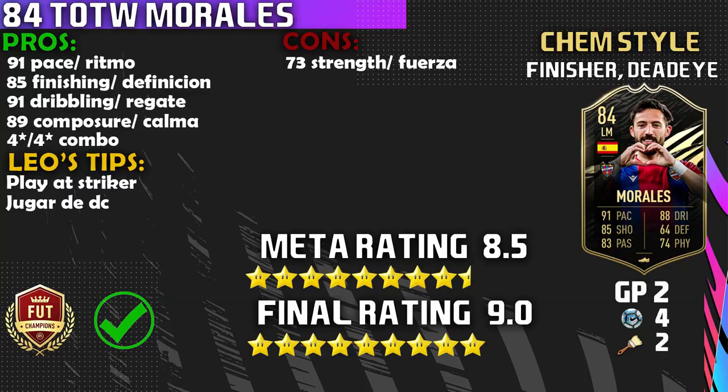Jose Morales does not disappoint, just like his 82-rated Team of the Week — this 84-rated card is broken. What a fantastic option you have in the Liga Santander. Let's go straight into the pros. Number one is going to be that 91 pace — he is rapid, and honestly he feels even faster. The agility is not ideal, but something about this card just makes him feel faster, maybe it's the body type or height. The second pro: 85 finishing — four goals in two games, that is all I have to say.